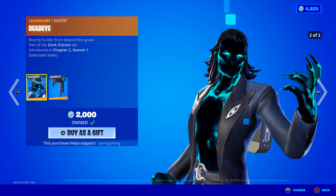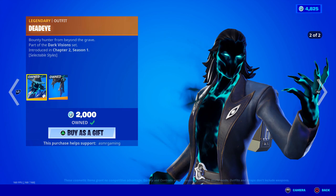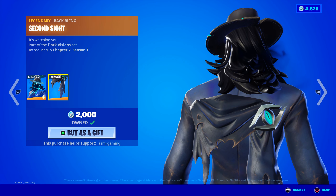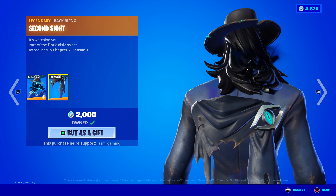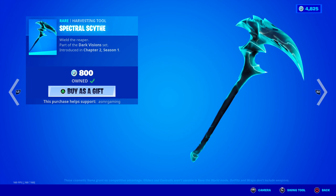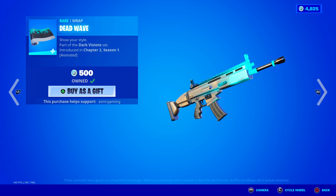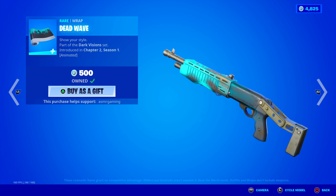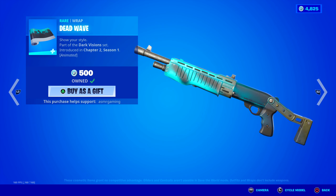We got Deadeye back today — bounty hunter from beyond the grave, two different styles. Comes with the Second Sight back bling — it's watching you. We got the Spectral Scythe harvesting tool — this one's always creepy looking but awesome, wield the reaper. Dead Wave wrap, very eerie, looks great on the wrap skins if you have any of those. Animated wrap.